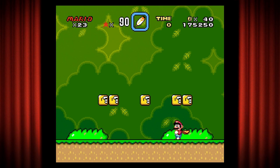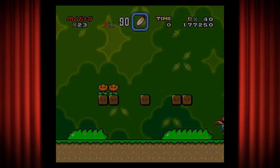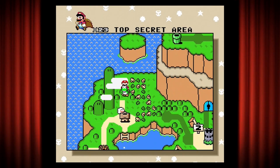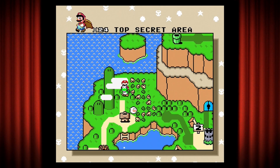Why is this place so cool? A few reasons. Number one, two free feathers. On this side, two free fire flowers - so if you want one of each, or if you're just a fan of one or the other. But also Yoshi. And guess what? You leave, you go back in, one-up. And you can just get one-ups this way, as many one-ups as you want.